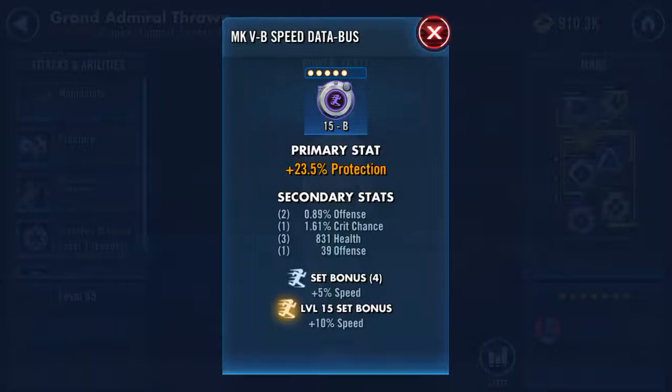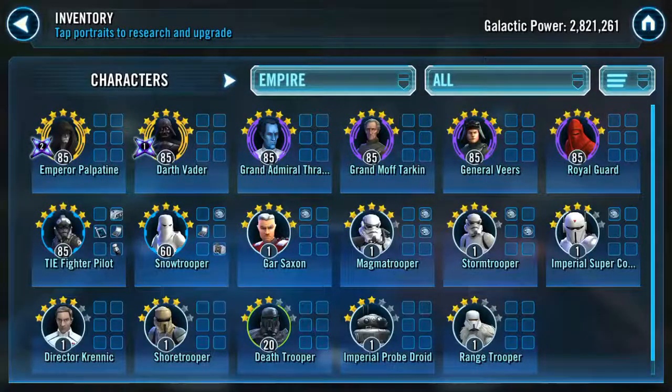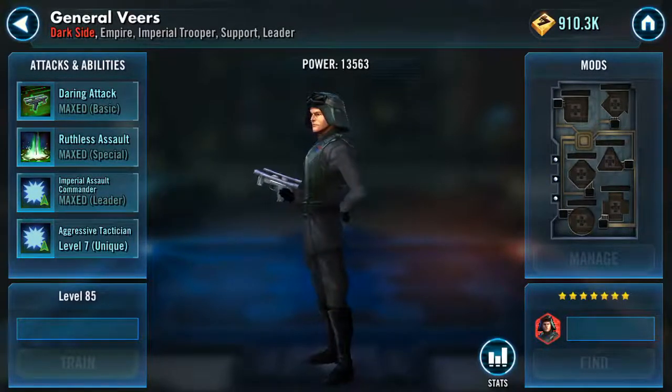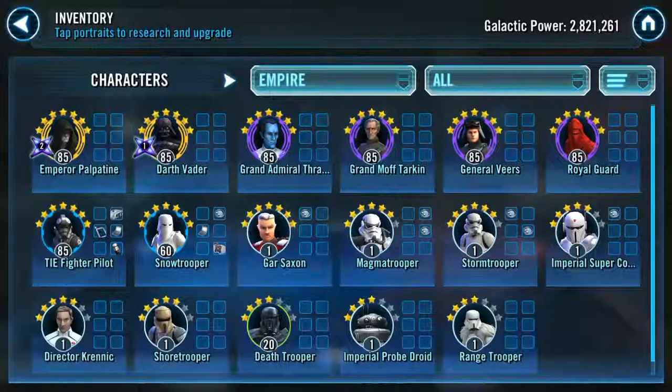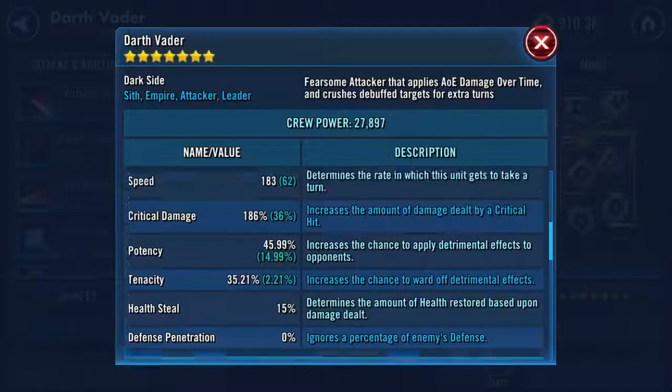Get some more speed secondaries all around. The speed set itself is good. Curious why you have General Veers leveled up and abilities maxed — he's gear 10 with no mods and no other troopers. If you have a pretty good Veers but no troopers to back him up, it's kind of a waste of gear and resources. If you're wanting to do a full Empire team, I'd recommend Palpatine, Vader, Thrawn, Tarkin, and Royal Guard based off your roster, and mod them for more speed.